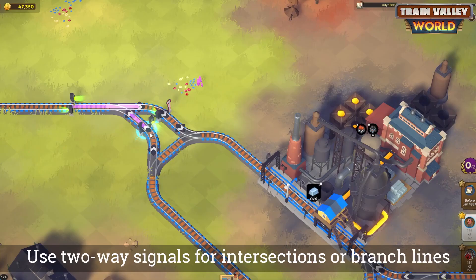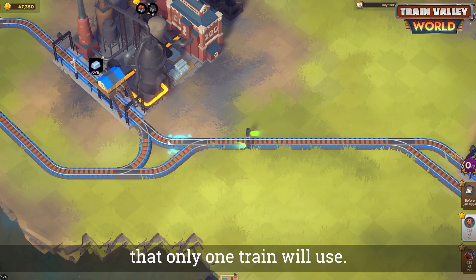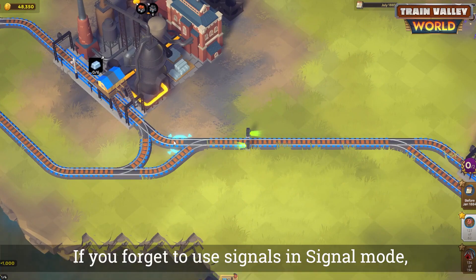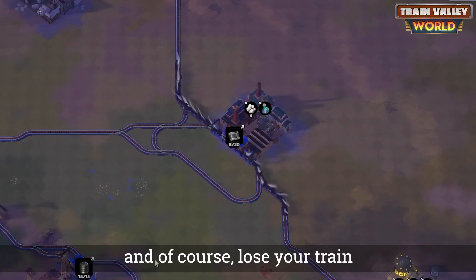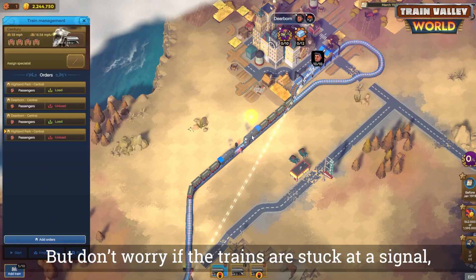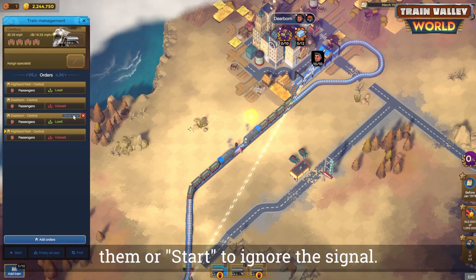Use two-way signals for intersections or branch lines that only one train will use. If you forget to use signals in signal mode, you'll end up with crashes, explosions, and of course lose your train. But don't worry — if trains are stuck at a signal, you can use the drive here button to redirect them or start to ignore the signal.